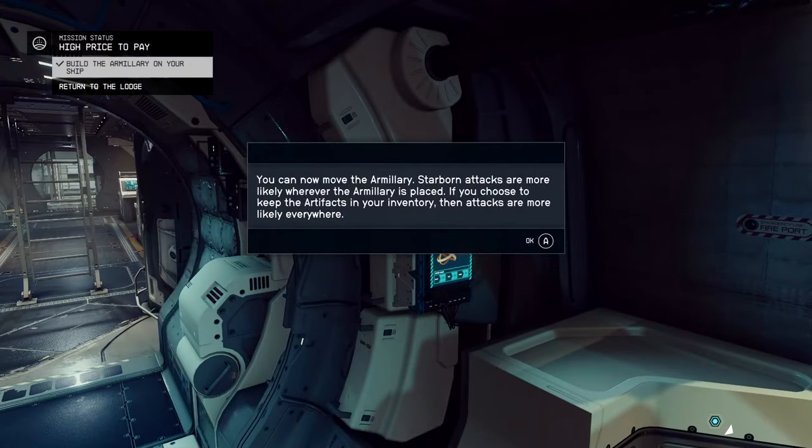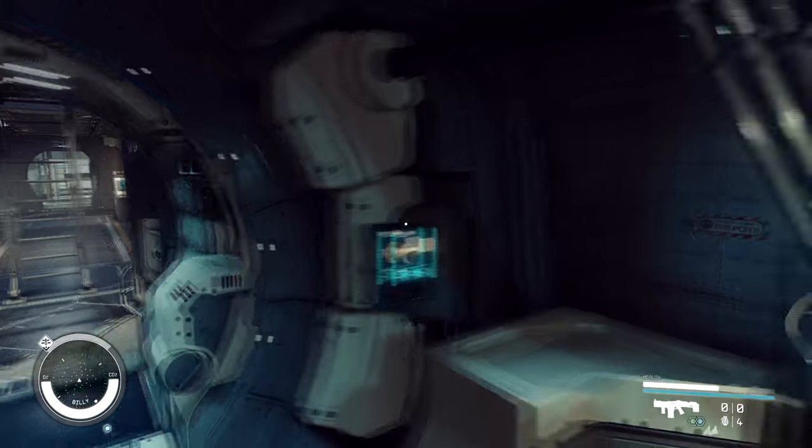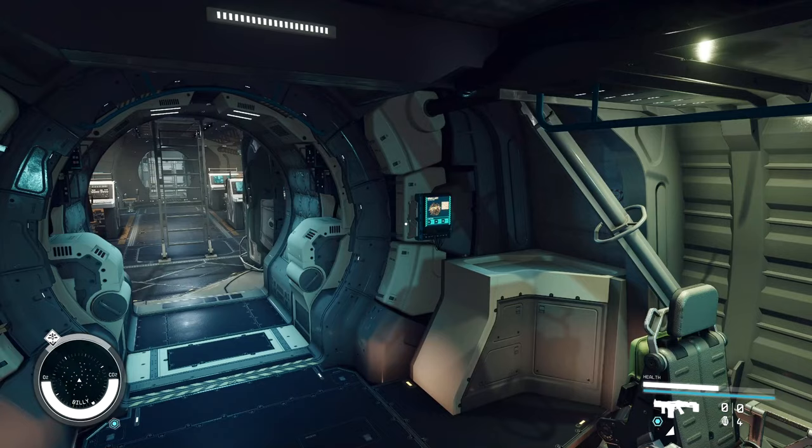You're more likely to get attacked by Starborn when the armillary is on your ship. I assume when it's on an outpost you'll get attacked over there as well, so having it on the ship does have a little bit of a benefit that way.